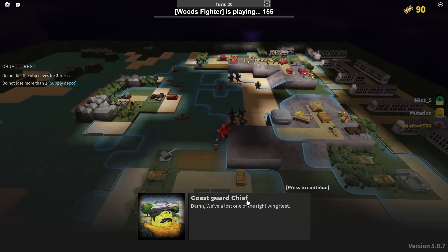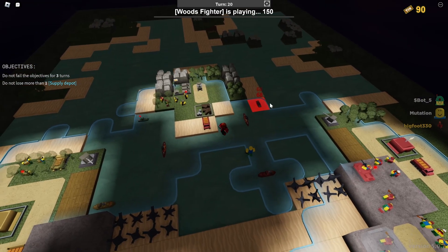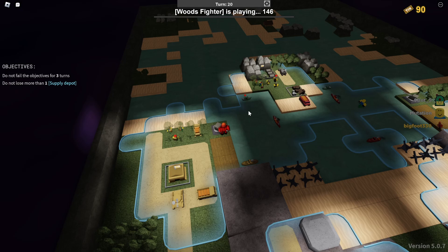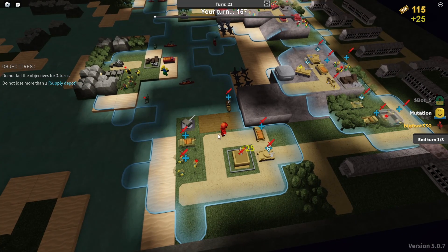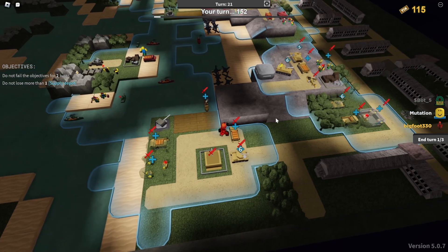We've lost one of the right-wing fleet - oh okay, good. We're sending our - oh yo, this guy's so good, he didn't even lose a single ship up until now. That's a good sign - he's gonna get a whole other boat and supply. I need to bait them - I don't want to waste the cargo ship, but I feel like I need to bait them to get closer to the coastal gun.